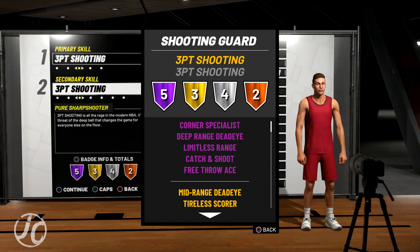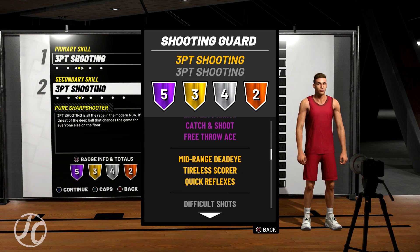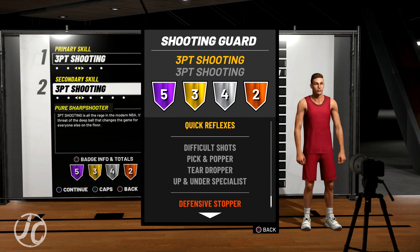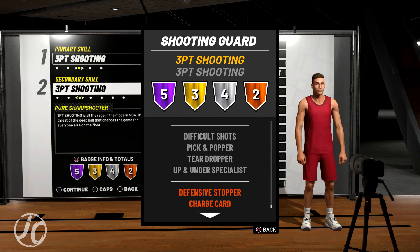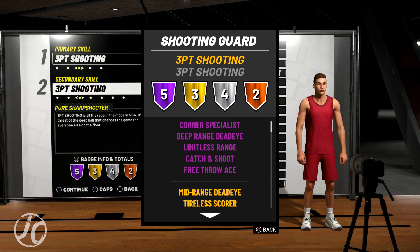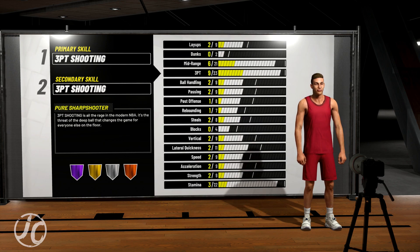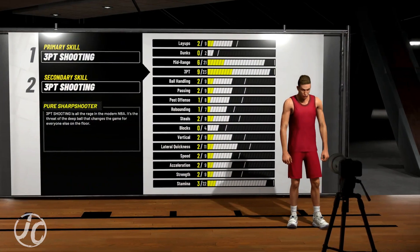Badges: Corner Specialist, Deep Brains, Dead Eye, Limitless Range, Catch and Shoot — Hall of Fame. Mid-Range Dead Eye, Quick Reflexes — Gold. Then your silver badges: Difficult Shots, Pick and Popper, Teardropper, Up and Under Specialist. And then two bronze: Defensive Stopper and Charge Card. Nobody really cares about those bronze badges, but all these badges you get — it's incredible.